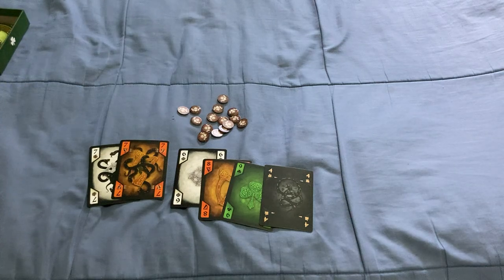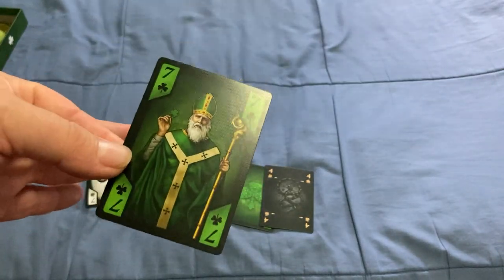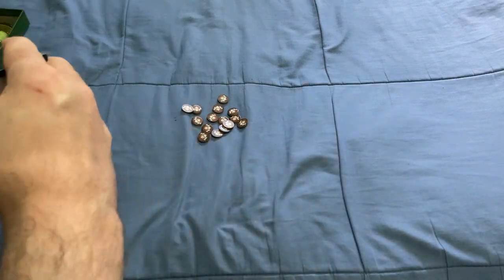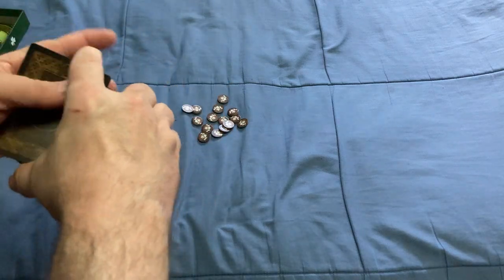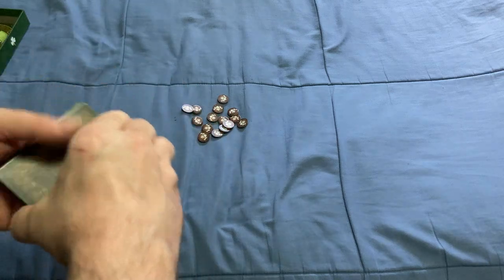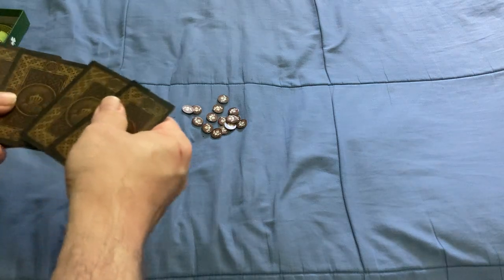There's one more special seven — the green seven — and that's St. Patrick himself. Whoever has the green seven starts the game. The suits are shamrocks, harps, Celtic crosses, and snakes. You also get 15 relics, and each player gets a hand of cards dealt to them.